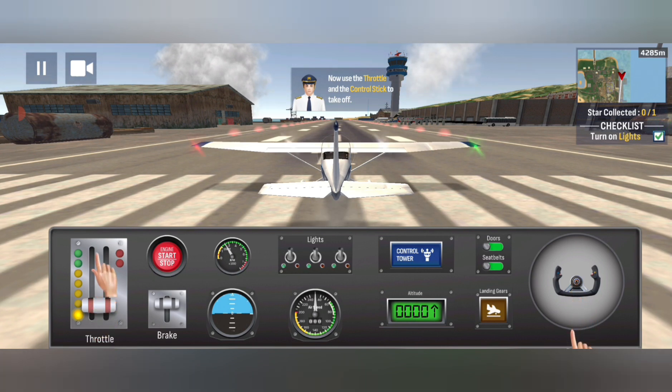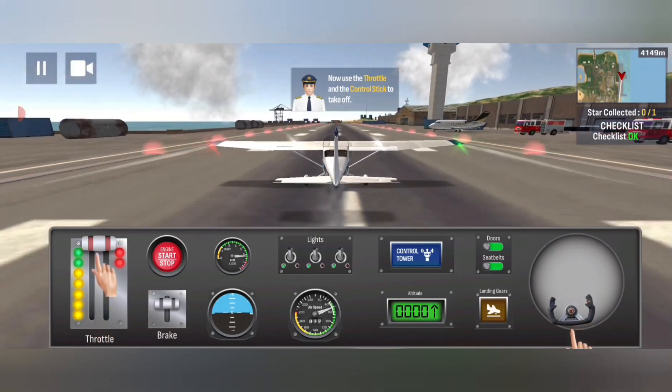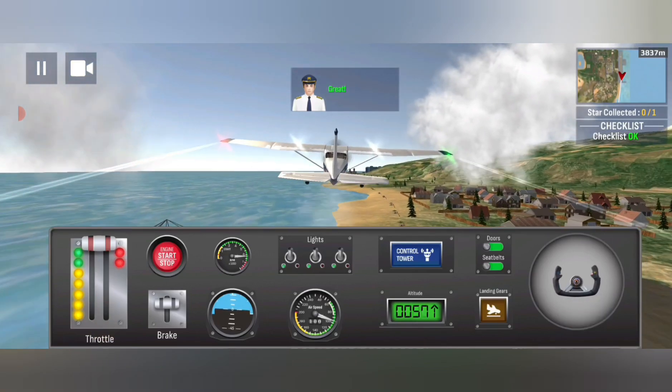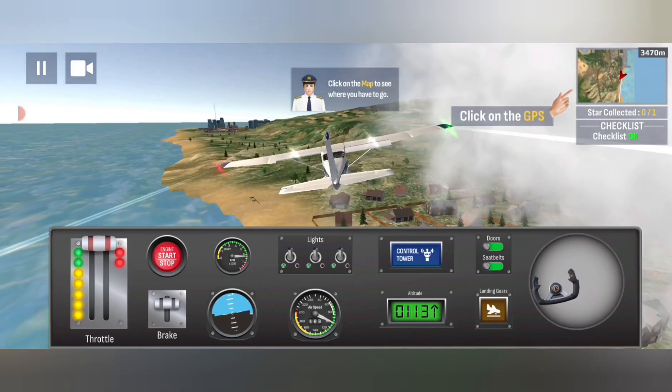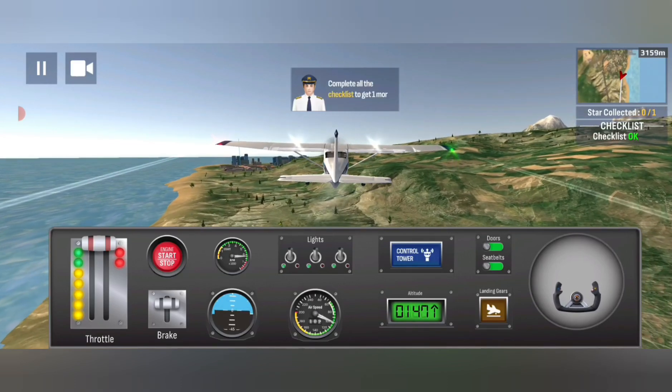Flip all three of the switches. All right, been cleared for takeoff. Throttle up. As soon as you get going a little bit faster, you pull back and you're up. Now this plane doesn't have landing gear that you can retract, so the landing gear button down there is just blacked out — browned out, whatever you want to call it. Other planes do, and you would take the landing gear up just to fly more smoothly.